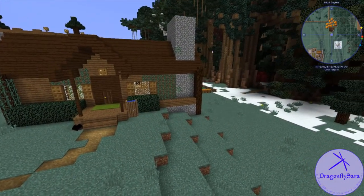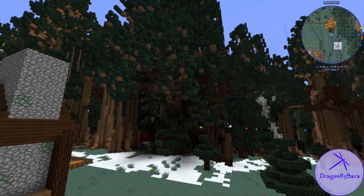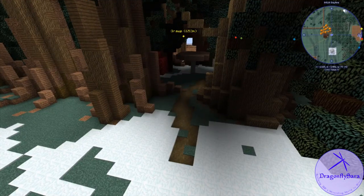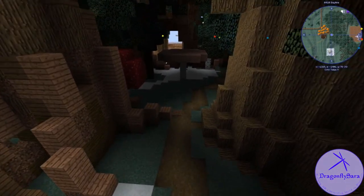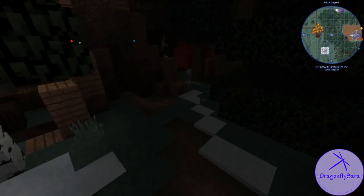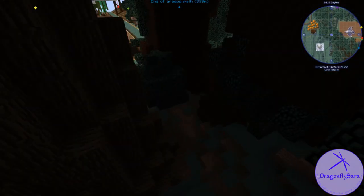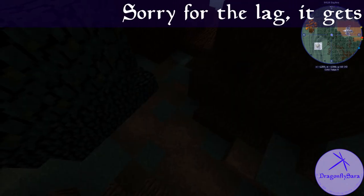Welcome to Hagrid's Hut and the tour of the Forbidden Forest. Most of our adventures in the Forbidden Forest inevitably end up starting at Hagrid's Hut. Ron and Harry leave from there with Fang to go to Aragog. Harry and Hermione with Hagrid go to Grop. So that's where we're going to start. Notice this path we have going here.